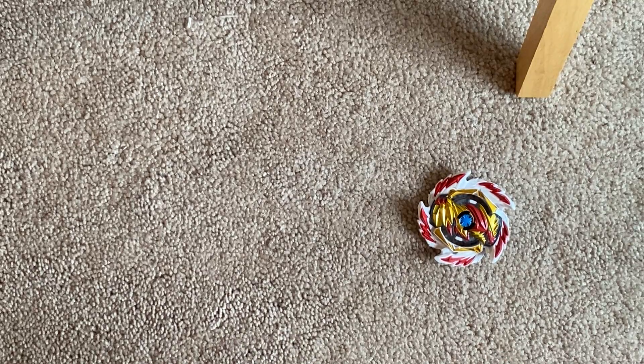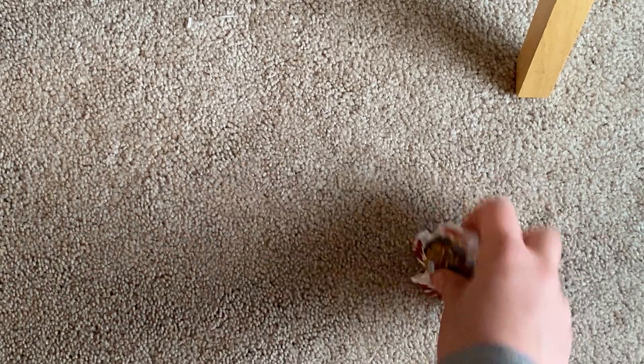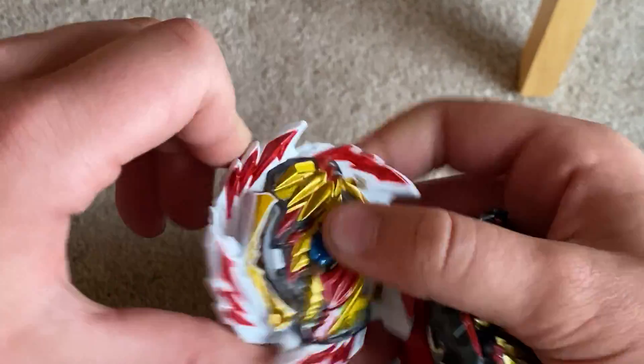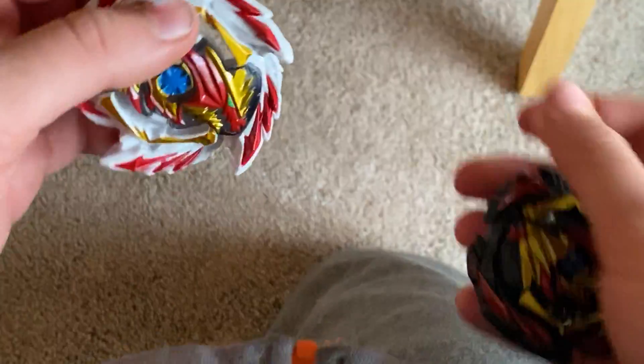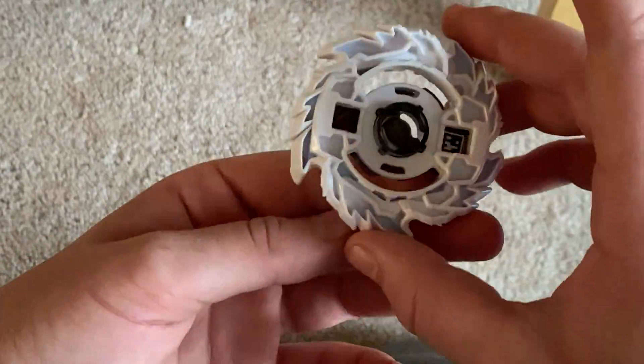There's a shape difference though - like this big and small wings. They gave up at this point - just big wings, that's all they want. Well there, I think that's it for the Erase and Devolos.